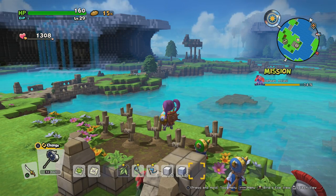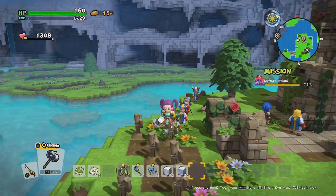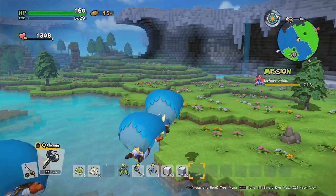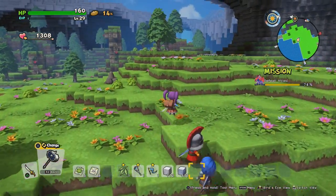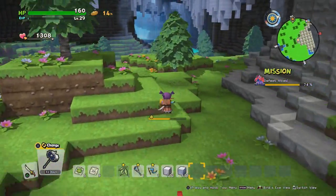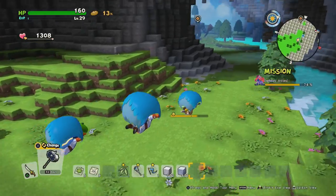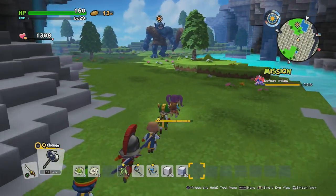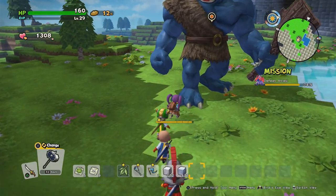Welcome back to Dragon Quest Builders 2. We are currently in the illusion that is Middenhall — at least I think that's what this area is called — but we're supposed to be in Hell itself. As you can see, it looks lovely and looks nothing like Hell. I'm really excited to explore this place and find out what the villagers are going through and learn more about how this place was created.